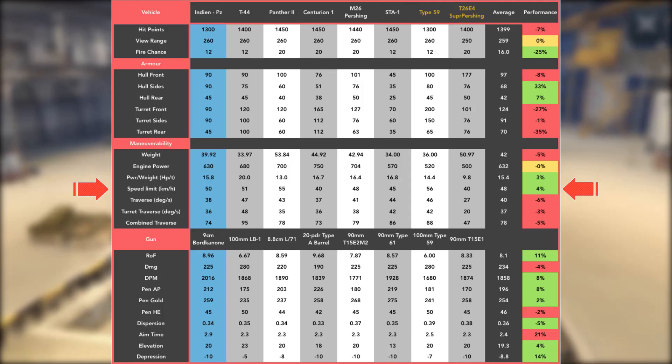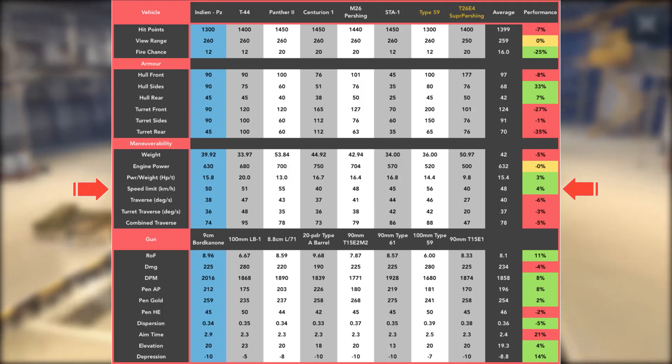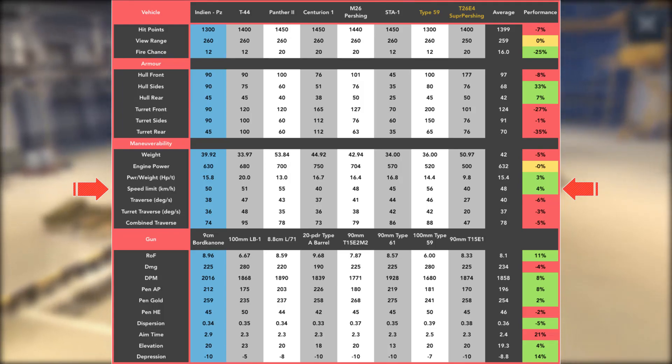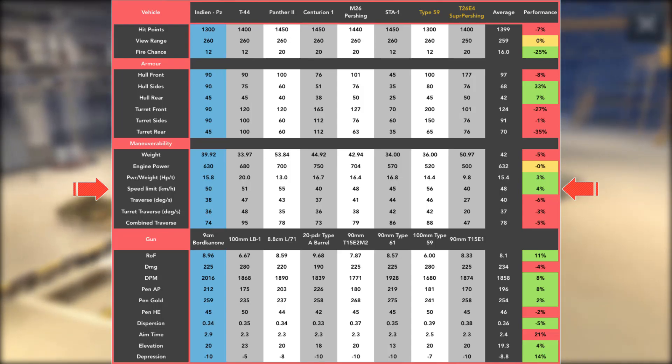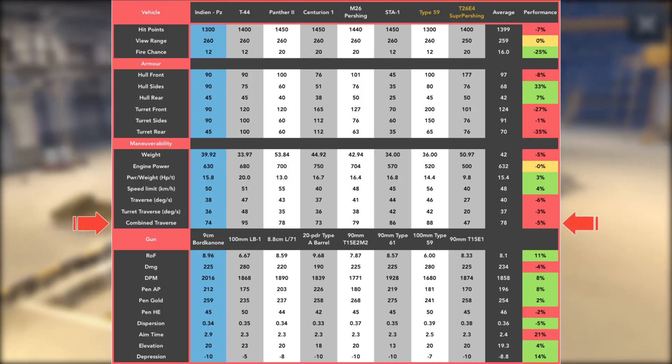Speed limit — this is the slowest tank in this line at 50km/h, but that's still faster than the average. The Super Pershing brings down the averages there at 40km top speed, so 50km/h is quite good. The traverses though are both under average, resulting in a combined traverse that is 5% less than the average for the tier.